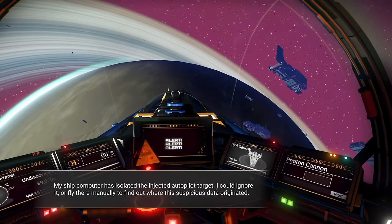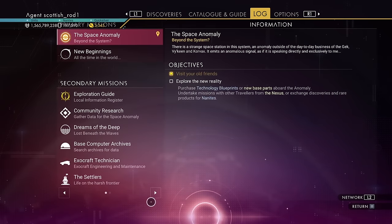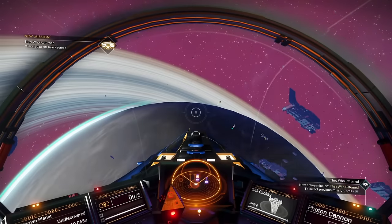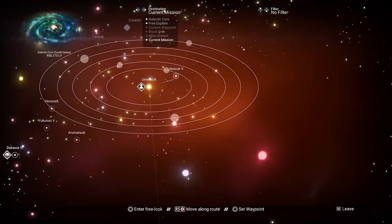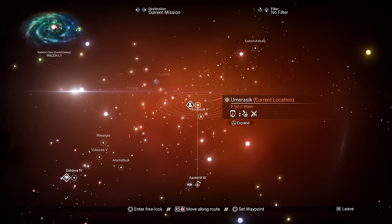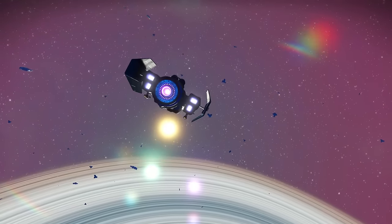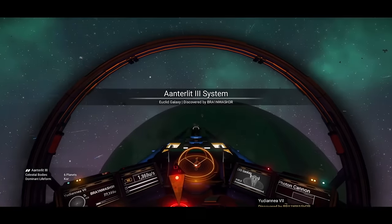Now the dialogue options have stopped. Let's go to the mission log and select it. Now go into the galactic map and follow the current mission path. Now we're in the system — let's go to the planet where it's telling us to go.